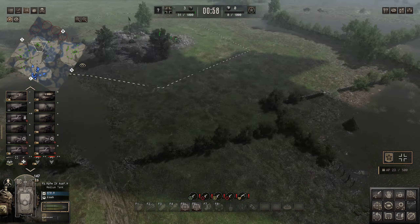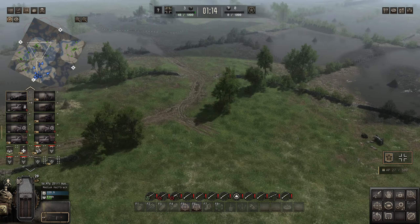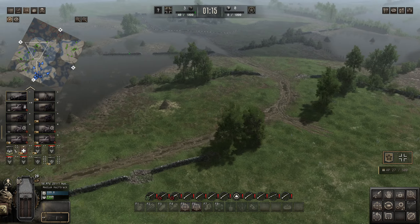Panzer IV is going to move down this way. The Wirbelwind is coming more this way, as is the Tiger — Panzer VI. We're also going to get the Jagdpanzer here — it's going to hold back a bit. Half-tracks are also holding back. The command squad goes on Objective E and the medics will spread out as needed.